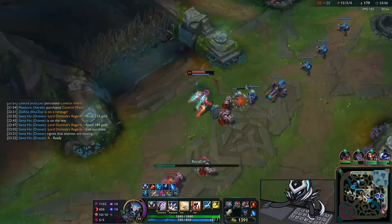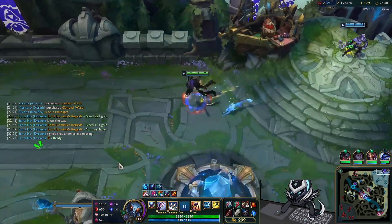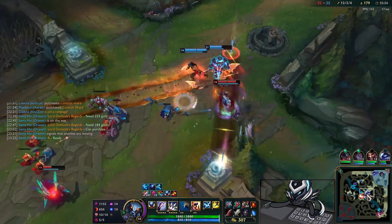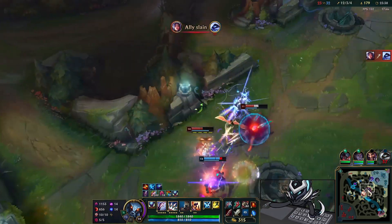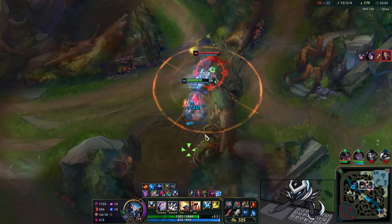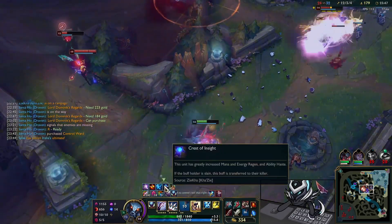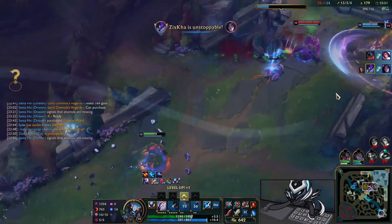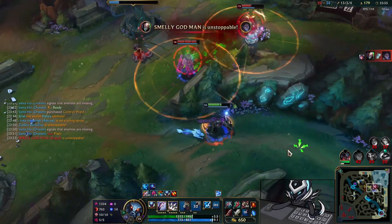Hydra trigger is crazy in minion waves — it's actually funny. I pick up this wave since no one else is going to take it — we should be taking everything anyway because we can hard carry. Silas takes my jungle, probably thinking Gromp still heals him. He also denies me level 15 by doing that. Lanes will take your jungle and there's nothing you can do about it — just gotta take their lane waves and CS, which is actually very important.